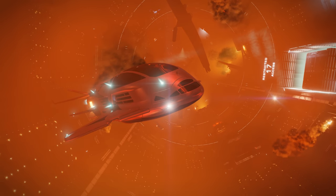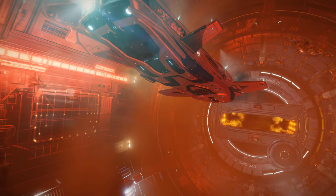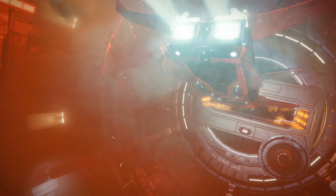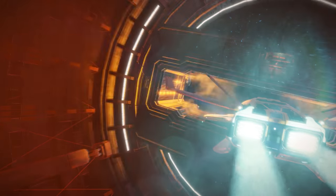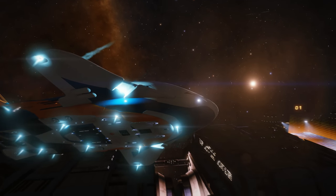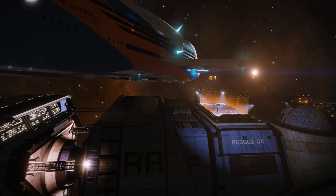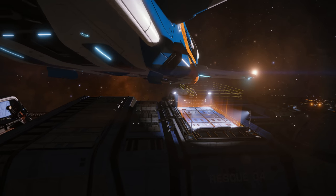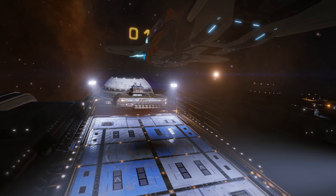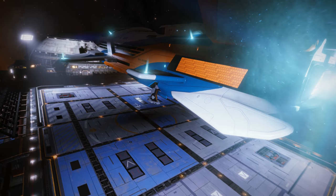There are two specific halves to the burning station scenarios: evacuations and debris recovery. For the evacuation portion you'll be tasked with taking onboard refugees fleeing the burning station and ferrying them to a nearby rescue megaship. Just about any ship in the game can participate, and all you'll really need are as many economy class cabins as you can fit in the ship and lots of heat sinks. It's a good idea to have a rescue ship outfitted and sitting in a starport even when there are no stations on fire — that way when something kicks off you can summon it to a nearby station shipyard and start your run.